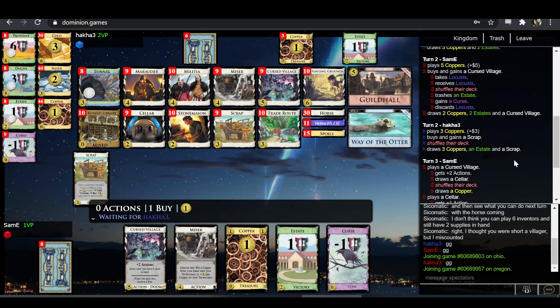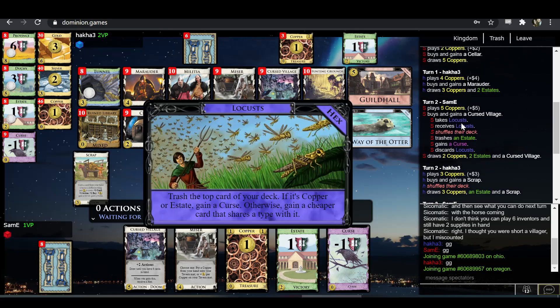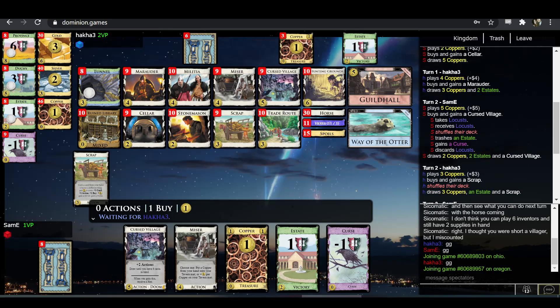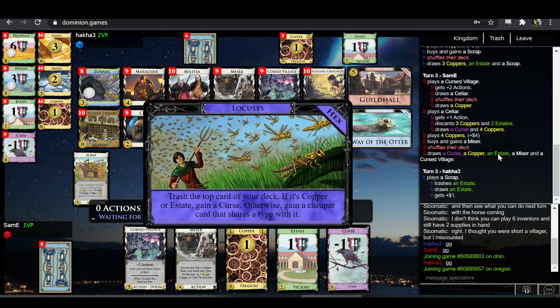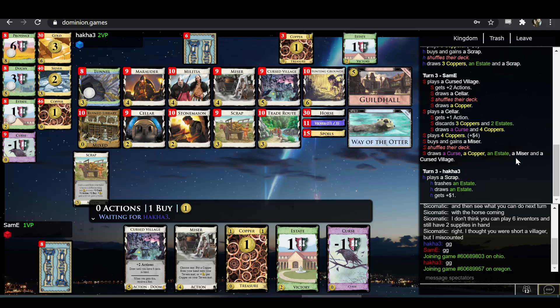The hex that Sam-E got — trash an Estate, gain a Curse — is honestly a pretty good hex all things considered. On one hand, turning an Estate into a Curse is like minus two victory points, so it's akin to the Miserable hex. But it has the advantage of discarding an Estate off the top of your deck. It also has the disadvantage that when you eventually get around to trashing it, trashing a Curse is not as easy as trashing an Estate in this kingdom because Scrap can trash Estates better than Curses.